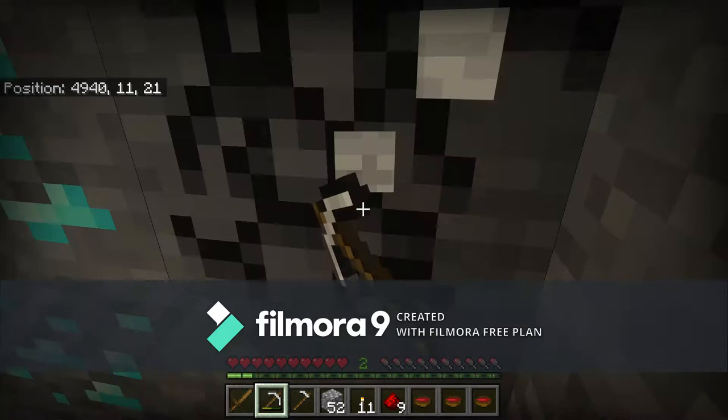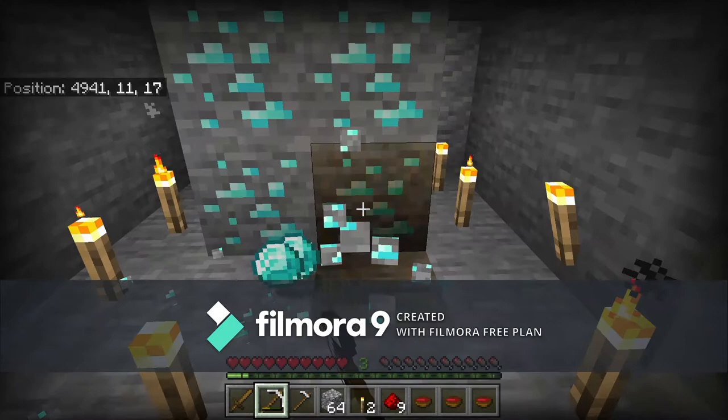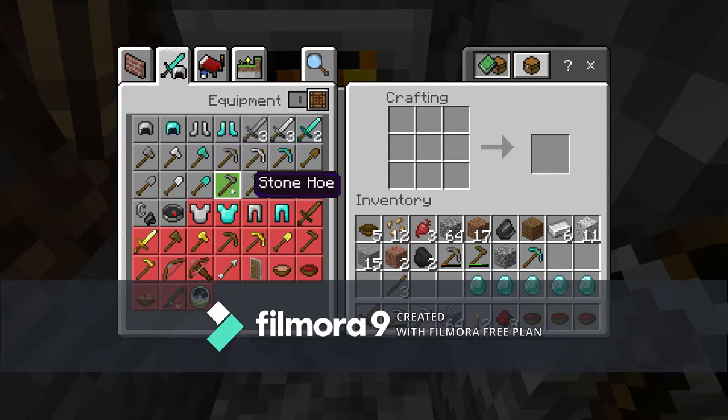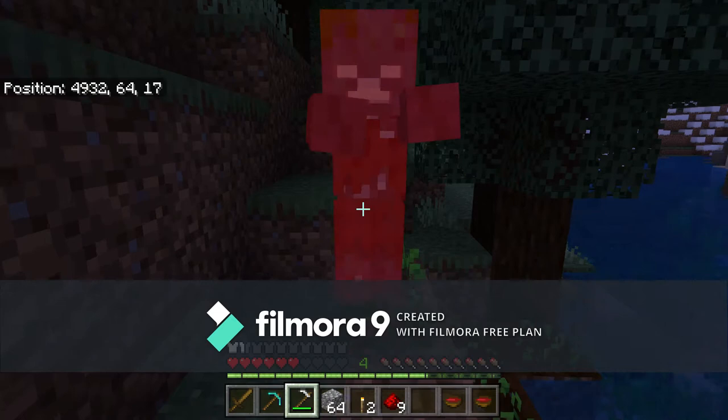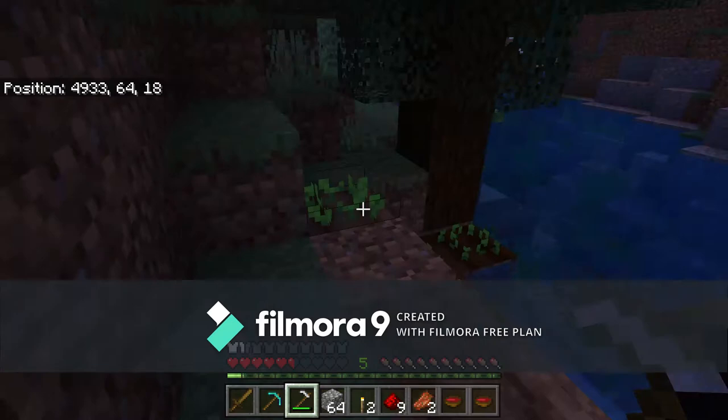And there we go — I found some diamonds! Some fun facts about diamonds: the max you can find in one vein is eight, and it can range from two to eight. Diamonds can be found at positions five through sixteen, but the most common places to find them are levels five and eleven. Once you have all your diamonds, you can head back to your crafting table and make some tools — you can make a diamond pickaxe or even a helmet.